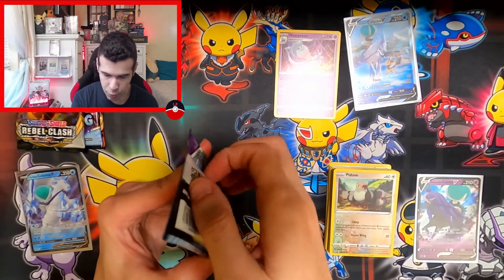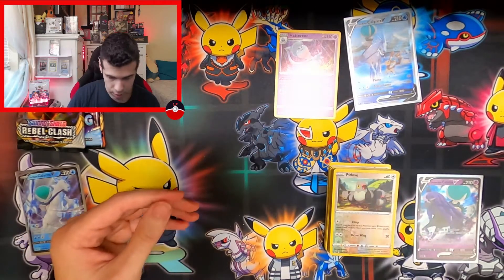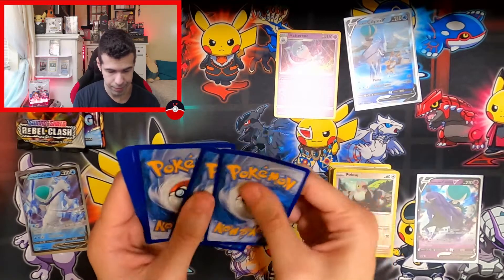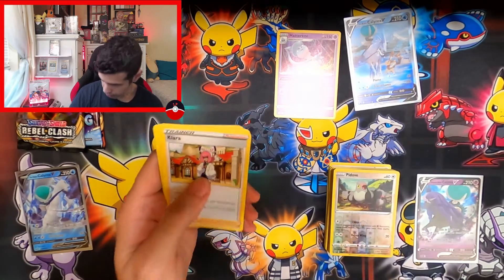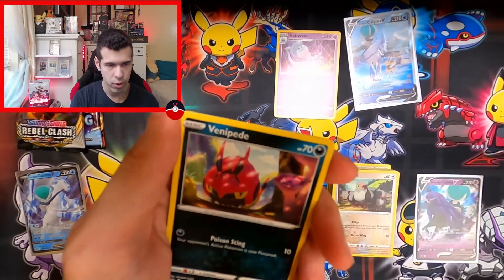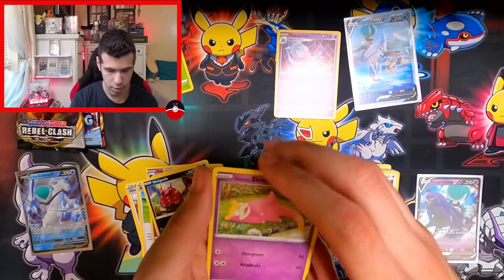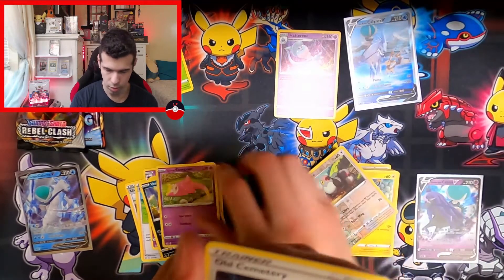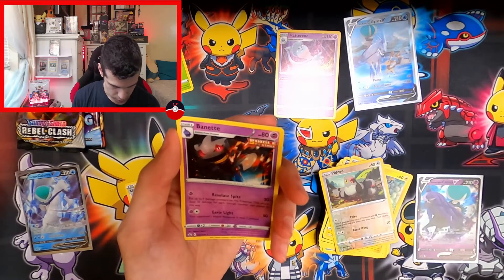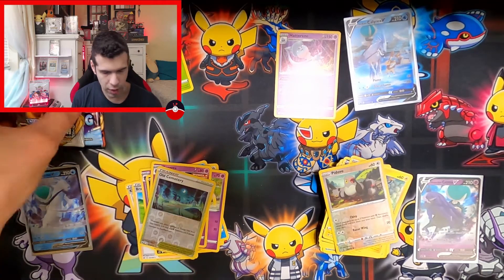Ice Rider, you need to get two V's to win this fight. Fire this time — Crawly Hunter, Heron, Snorunt, Venipede, Snowrunt. Slowpoke. Old Cemetery with a Bennett — put seven damage counters. No rare, no hit. Snowbird goes to my personal collection. On to the next pack, Rebels. Ice is not looking too good.